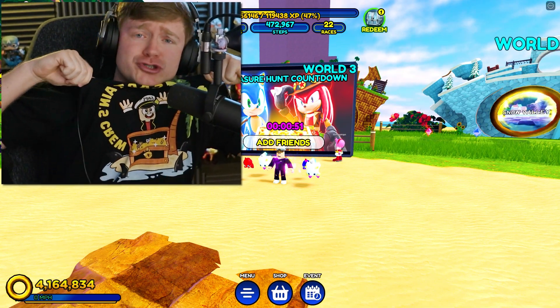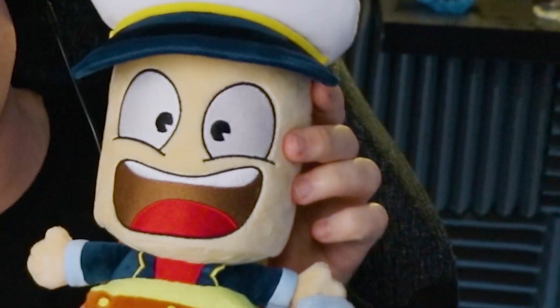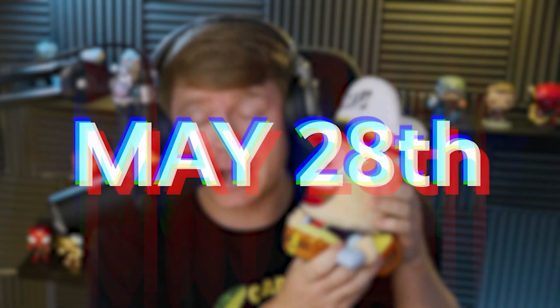I know y'all have seen the Captain's Crew merch, right? You see little Cappy right behind that treasure chest. Next Saturday, over here, we've got little Cappy coming out of a treasure chest with a diamond in his hand. This plushie will be out next Saturday, May 28th. Mark your calendars — he's the best.